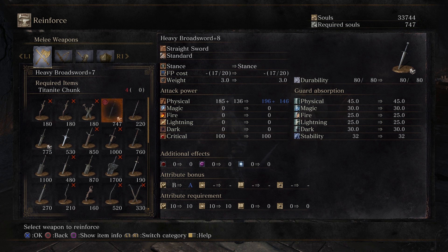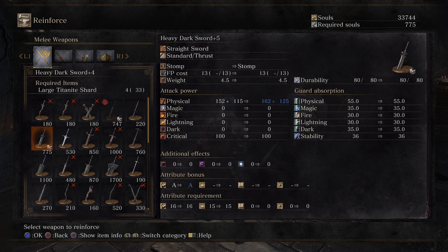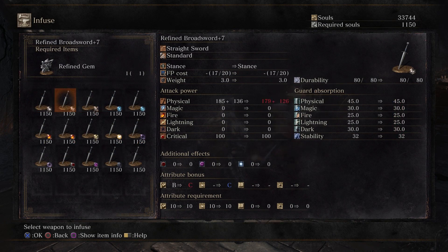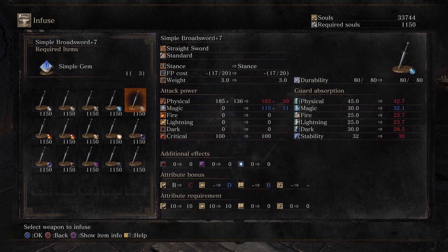I still have no titanite chunks — I don't know where the fuck to get them from. If I could upgrade this one more time it would turn into A-scaling on strength, which would help out a little bit. I still have the dark sword somewhere — I feel like I'm just gonna stick with the broadsword. Let me try to infuse a different weapon — see if anything's better. Refined broadsword — good old refined. Raw, crystal, simple — I guess simple makes it magic. Fire, we got chaos.